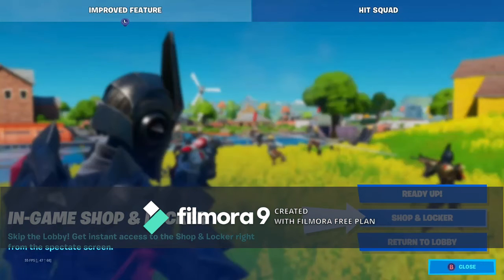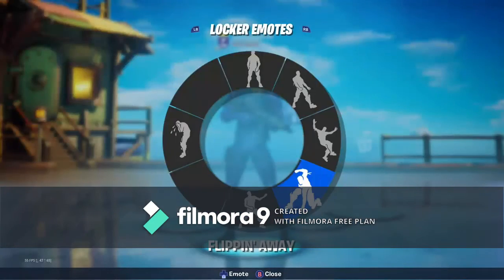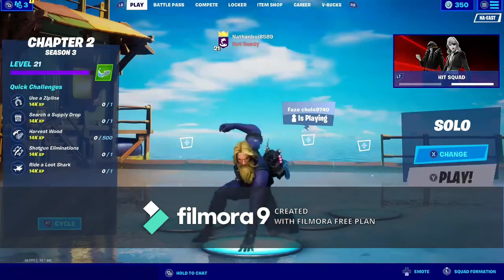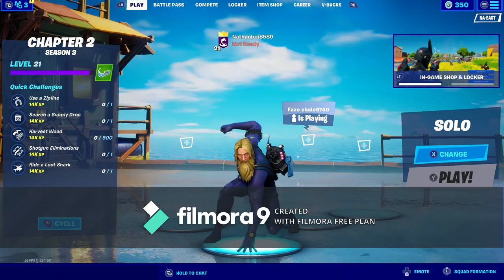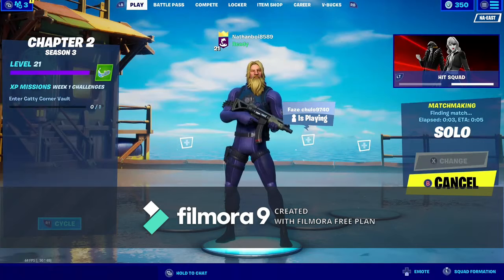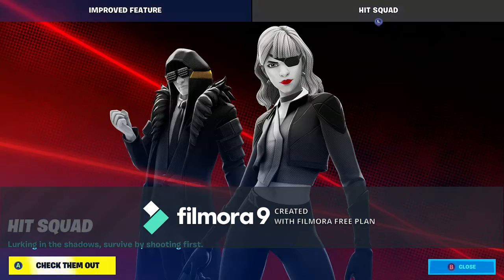Let's get out of creative so I can see the news. In-game shop and locker — let's click the lobby to get instant access to the shop and locker right from the spectate screen. Actually I'm gonna go check that out. I don't know why that emote is copied. I'm gonna go check out the in-game shop and locker. I'm just gonna spawn in, fly, get some mats, and kill myself.